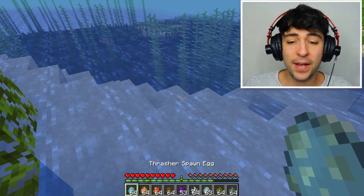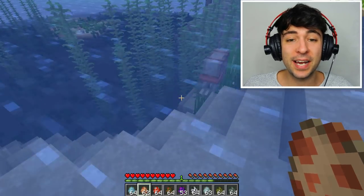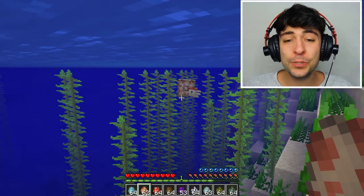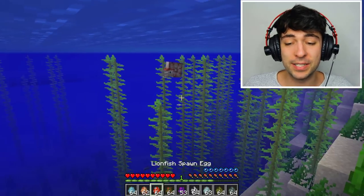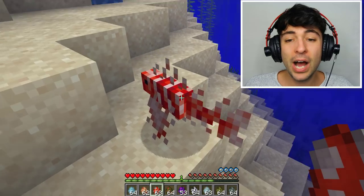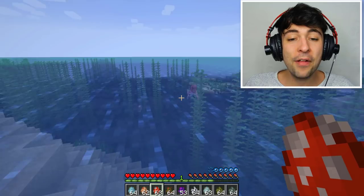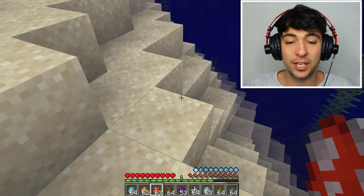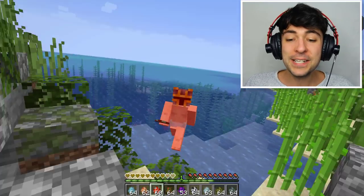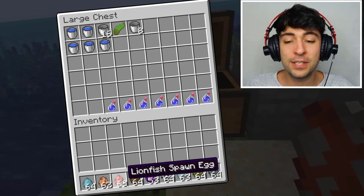Let's go and spawn the Nautilus. These guys are really awesome — they pretty much look like a swimming shell going backwards. Let's spawn the lionfish and see what he looks like. He's kind of beautiful. I kind of prefer these spawner eggs now that we can actually see them right underneath the ocean. Wait, are they poisonous? I didn't realize this — let's get rid of them.